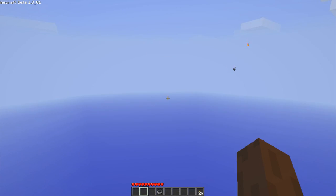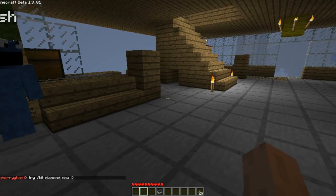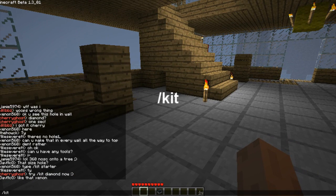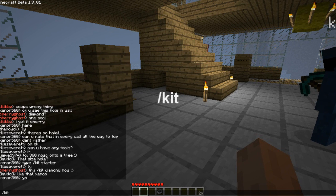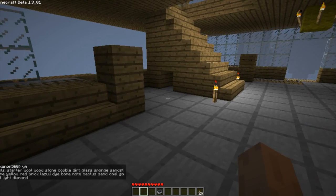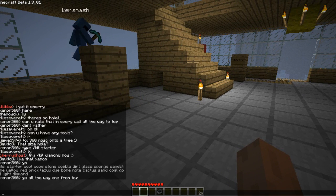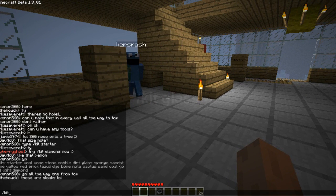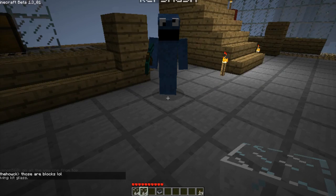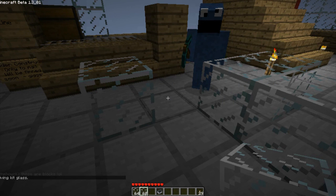Now the kit commands — these are gonna be your best friend. If you type slash kit it'll give you a list of kits. There's all the stuff you can spawn yourself; any user can do that as long as they're whitelisted. So if I type kit glass, we get glass!